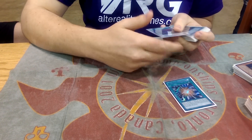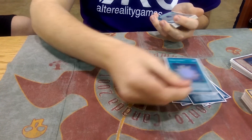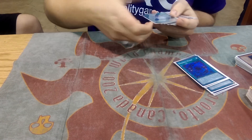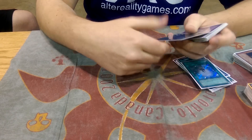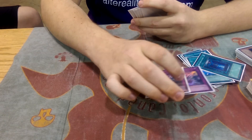For the spells: one Super Polymerization, three Upstarts, Soul Charge, Allure, two Fusion — Chris was talking about Polymerization, and honestly this card fixes the all-monster hand, so it might not be a bad idea. Charge, Book, and two Sinister Shadow Games.